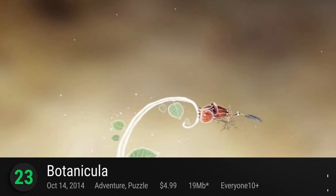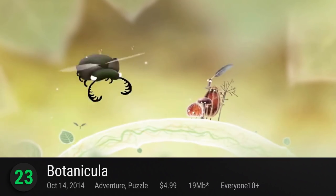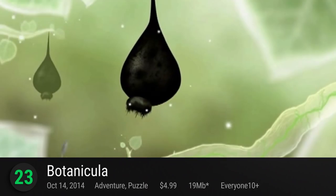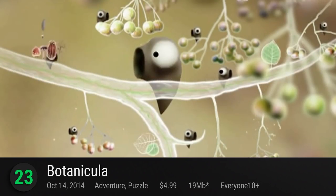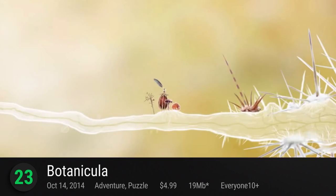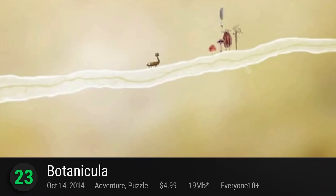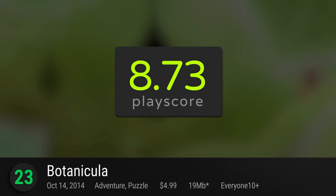Creeping into number 23 is Botanicula. Amanita Design's adorable point-and-click adventure with minuscule proportions. From the makers of the award-winning Machinarium and Samorost series, lead five little tree creatures as they set on a journey to save the last seed of their home from evil parasites. It has a PlayScore of 8.73.